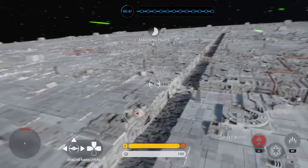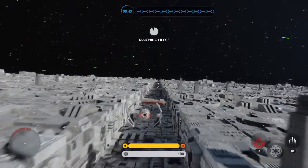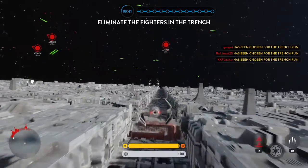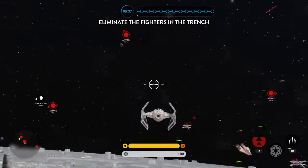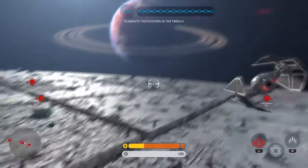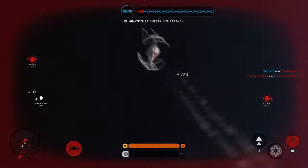We have analyzed their attack pattern, and we have discovered a vulnerable exhaust port at the end of the trench. Do not let those fighters reach it. They are setting up for their attack run. Check behind you! Great hit, pilot. Level neutralized.